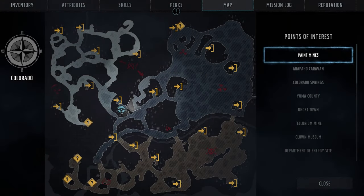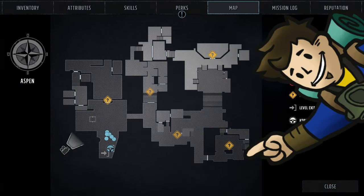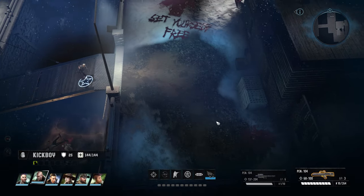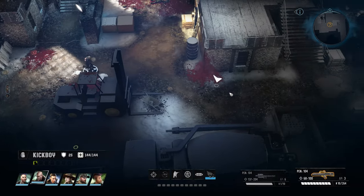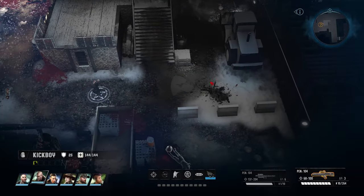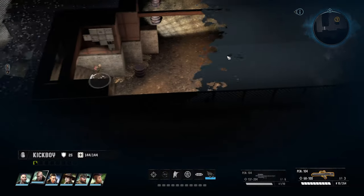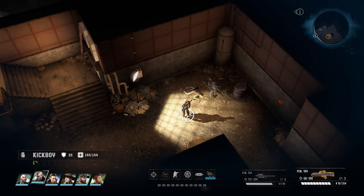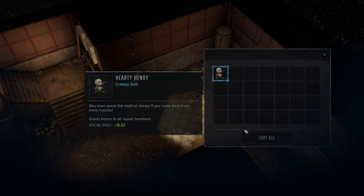Hardy Henry is found in Aspen before entering Little Hell. The entirety of Aspen is an uphill struggle with fight after fight, and finding Hardy Henry is about four or five encounters in. Once you've entered Aspen, your first task is to lower the bridge from the Welcome Lodge. After lowering the bridge, continue east past two more groups of breathers and enter the bunker that Woodson tells you about. The robots in here need to be dealt with, then in the southeast corner of the bunker is a duffel bag containing Hardy Henry. Henry grants a healing bonus of 10% to the party.